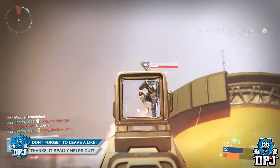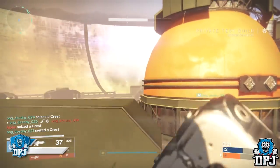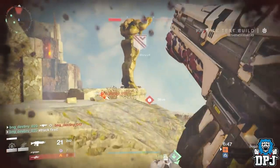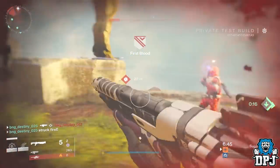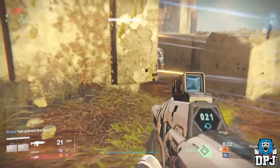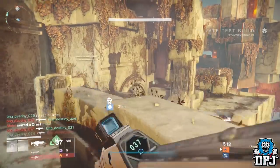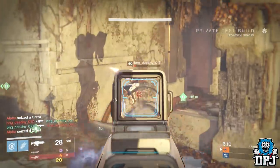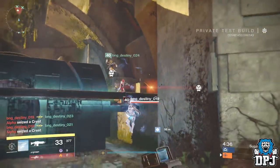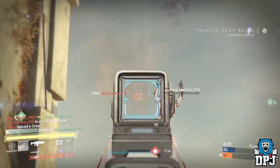I did get a couple of games where I didn't do too bad. Out of all the weapons we got to use, the best in my opinion was the Future War Cult hand cannon. If you're a hand cannon type of person, you would regret not playing this at this event. Personally, I was having a little difficulty with the PlayStation controller since I'm just not used to it, so the best weapon I could use was the auto rifle — just pull the trigger and try to aim. But anything over about 30 feet was absolutely useless, as the damage falloff is just stupid and nothing has changed.